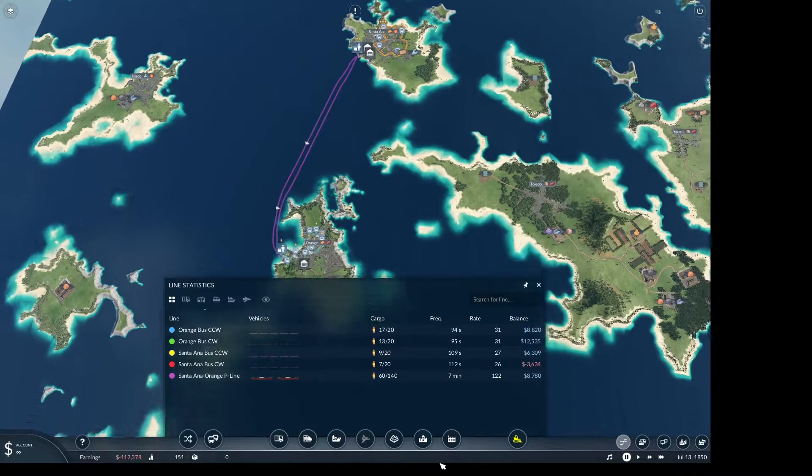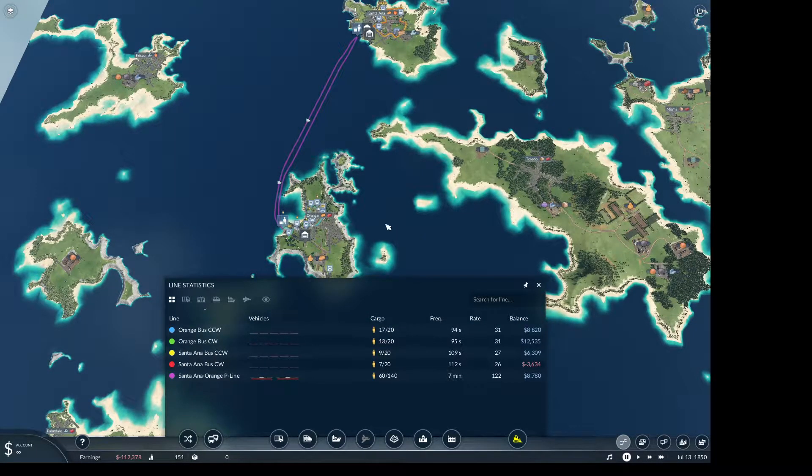I've got bus routes. You'll notice this is a really small bus route — it's because there's no residential down here.